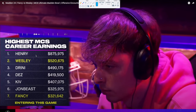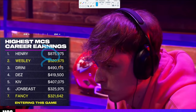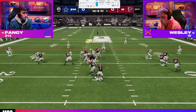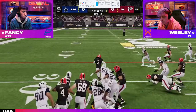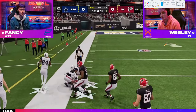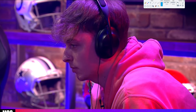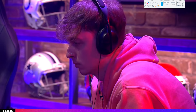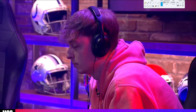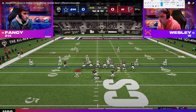When Henry and Wesley match up, you can see highest career MCS earnings — Wesley is the only one that's even close to King Henry. Keep that in mind. Now, Wesley is going to be starting out with the ball. He is in the Colts playbook, gets out of there with a juke early, and going to get a nice play right out of the gate. Wesley runs Colts, Henry runs Colts, Wesley runs Chiefs, Henry runs Chiefs — what does that tell you about those playbooks? They are the best playbooks for a reason.